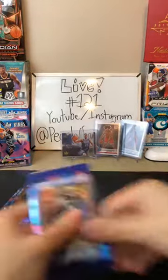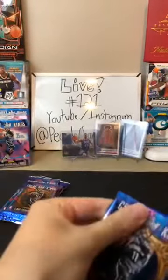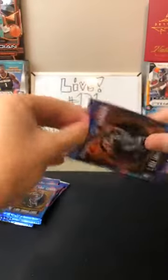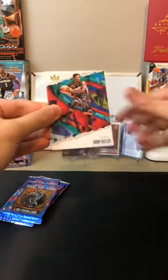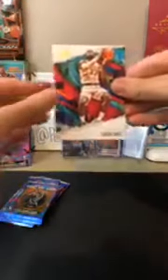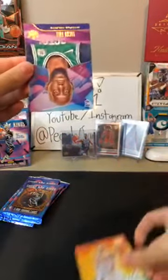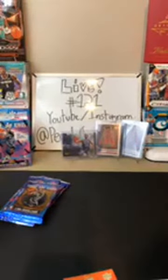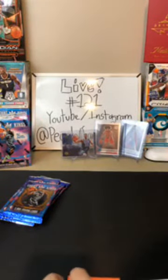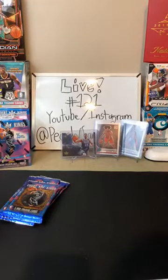Next pack: Pascal Siakam for the Raptors, Jimmy Butler for the Heat, LeBron James — there he is for the Lakers. Speaking of LeBron. We got a Modern Strokes of Luka — nice one for the Mavericks. And a Taco Fall for the Celtics — nice rookie. Three nice cards in a row. Luka's been just awesome. Then Blake Griffin for the Pistons, Donovan Mitchell for the Jazz, Kemba Walker for the Celtics.